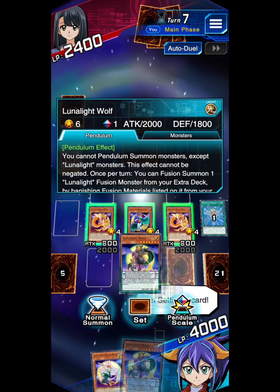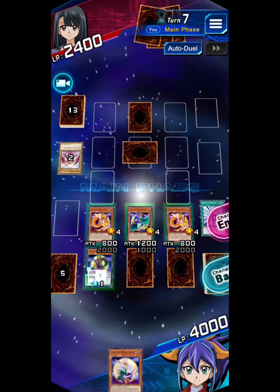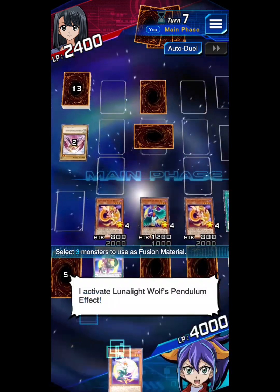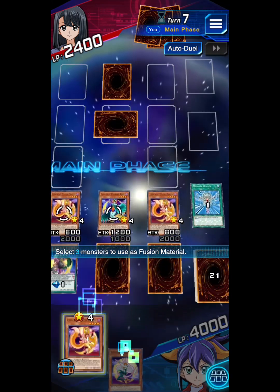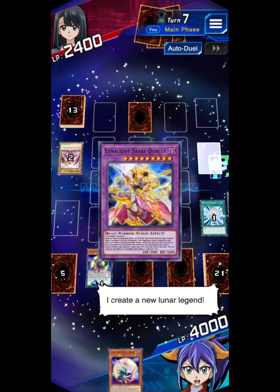I'm setting a card. I set the Pendulum Scale. I activate Lunalite Wolf Pendulum Effect! I create a new Lunar Legend monster!